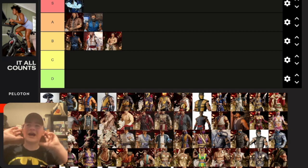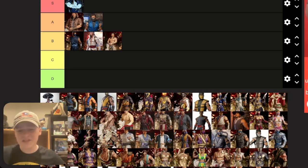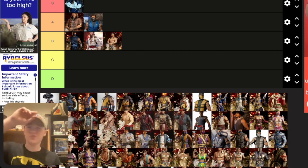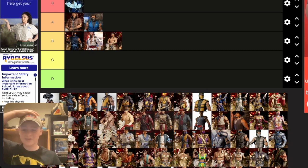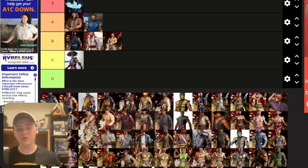Sub-Zero's mask on the Order of Darkness skin I don't like, but it's customizable so I just don't use it. There's also an early launch skin I don't own — it doesn't appeal to me, looks kind of goofy, so we're putting it in C tier.